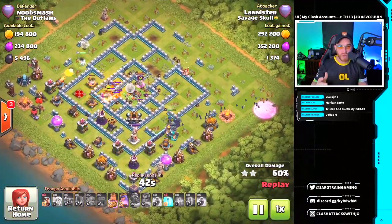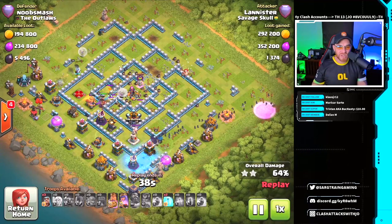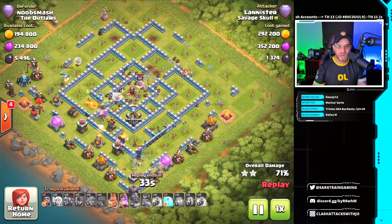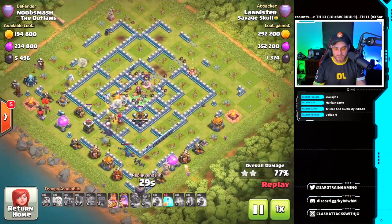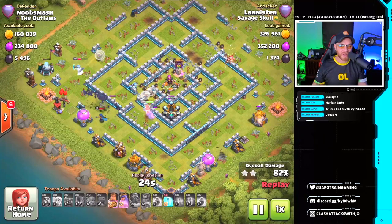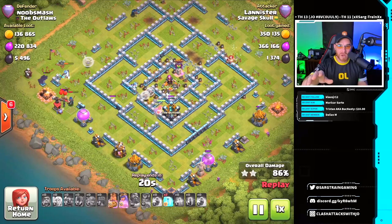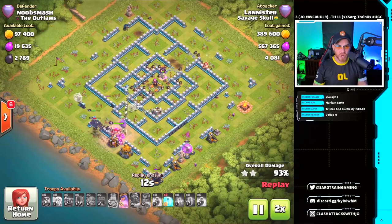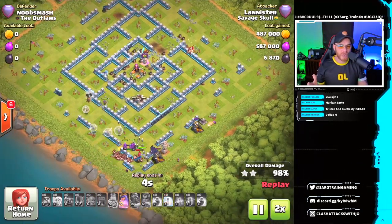Witches are still working on some lava puffs. Bats come in from the back end — a nice bat wave to assist the royal champion taking down the final defenses. Freeze spell down on that wizard tower on the southern side. We're down to one wizard tower remaining, taken out by the king and Pekka. Beautiful attack, very nicely done. I really like this one — I might have to start working on something like this myself. Bats finish up on that final hidden Tesla and we are on cleanup.